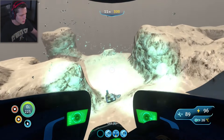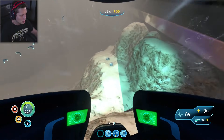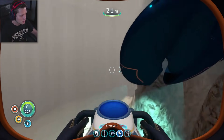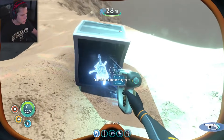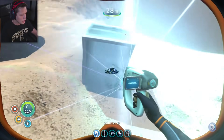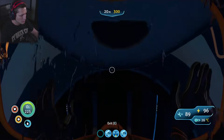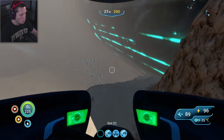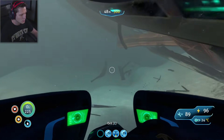Got some quartz, some more salvage. More boxes down here. Looks like a little cave back there — that's kind of intimidating. Propulsion cannon, we've already got that. Battery. I feel like we find batteries all over the place out here. Got some salt on the wall. And here we are, back at the Aurora.